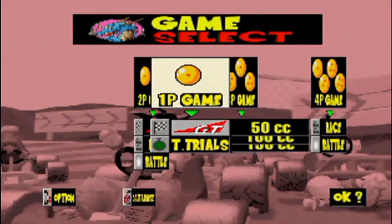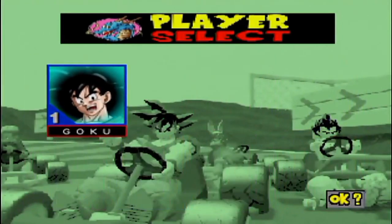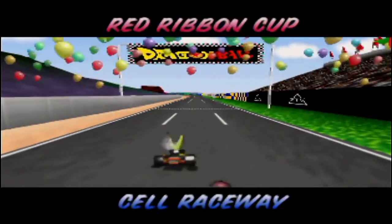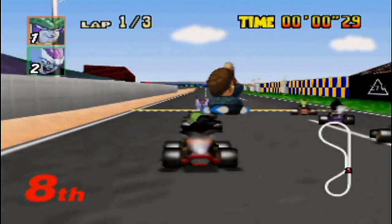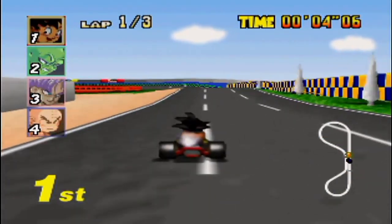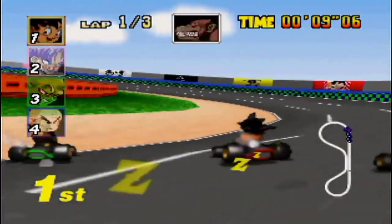Dragon Ball Karts — why does this exist? I have no idea, but I found it very funny and enjoyable. This hack replaces the Mario characters with Dragon Ball Z characters. The levels are the same, but some textures are adjusted — billboards now have Dragon Ball references like Capsule Corporation. And Rainbow Road has different colors and takes place in space where the Tournament of Power from Dragon Ball Super is set. Again, funny to try once, but unfortunately there are no new tracks.